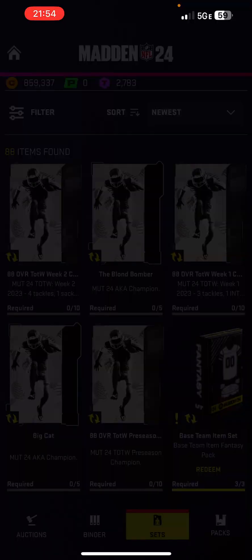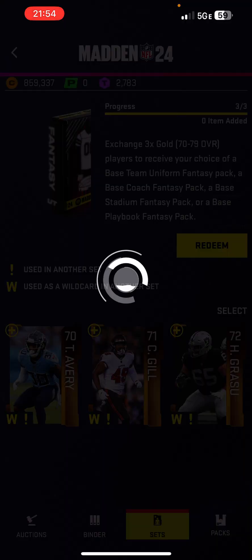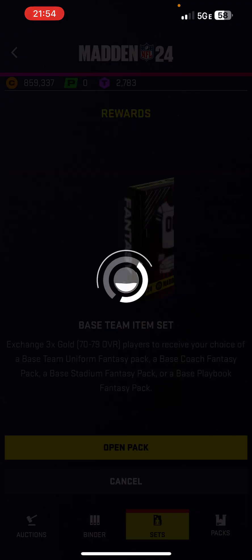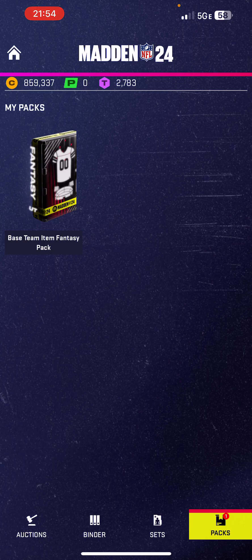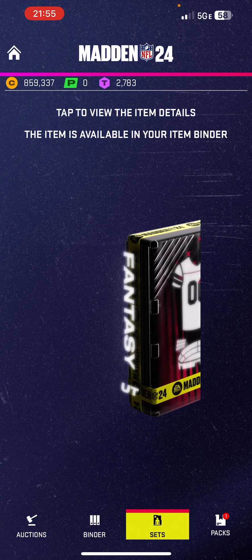The base team item set — I can redeem it and I'm gonna redeem it. Alright, now if I go to packs, base team item fantasy pack, I click on it and you can open packs from your phone.